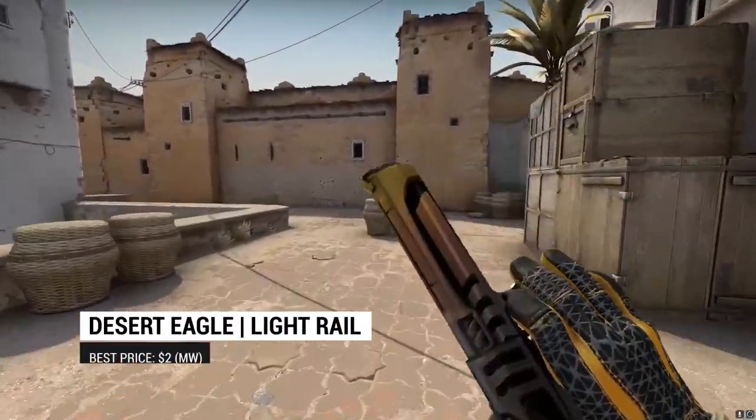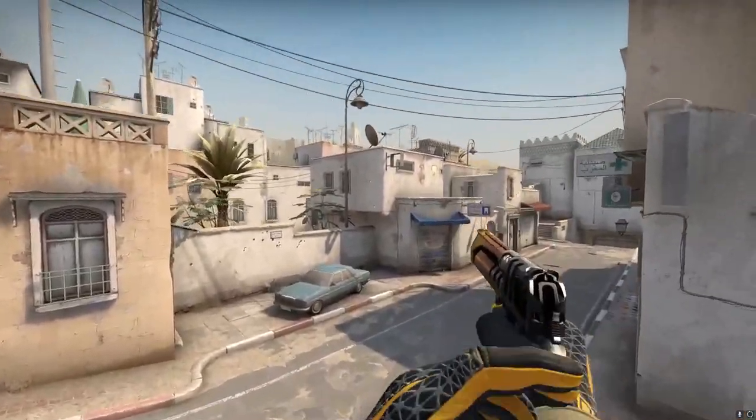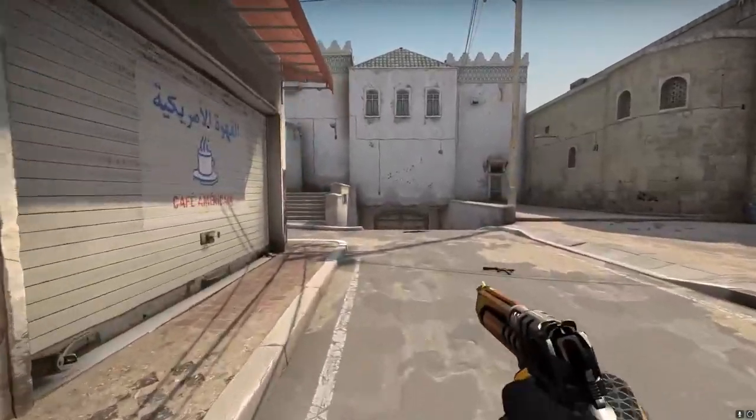On to the Deagle Light Rail. One of the more interesting skins in the game, the Light Rail's gunsmith finish combines with a unique paint job to create an illusion of light shifting over the gun's barrel. While at first I wasn't really convinced by the skin, it has really grown on me over the last few months, and I think it's a good choice for our collection.